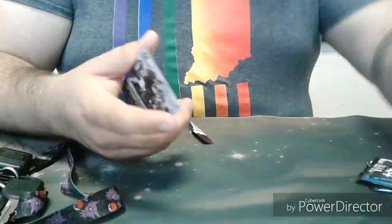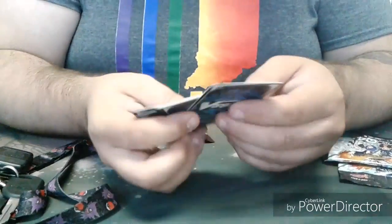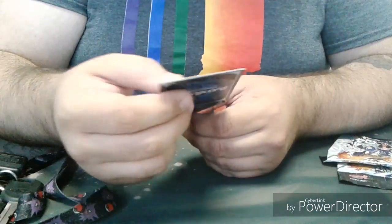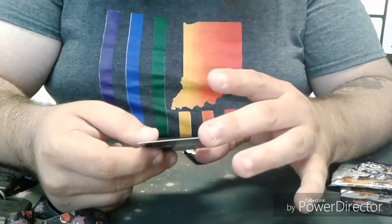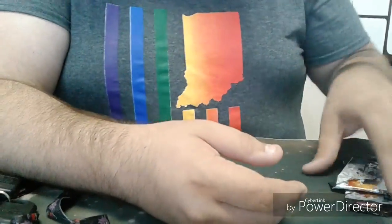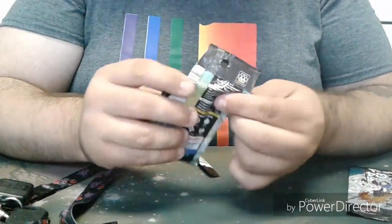If you guys have any questions about the commons that we're pulling, leave us a comment and we will answer those later on. For the next pack we've got a rare: Boomerang Thrower for the Nova Grapplers. And we've got a double rare for Royal Paladins — Flash Shield. It's a good pull. Cool that they're doing the perfect guard with the draw triggers.